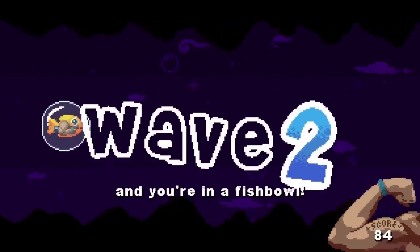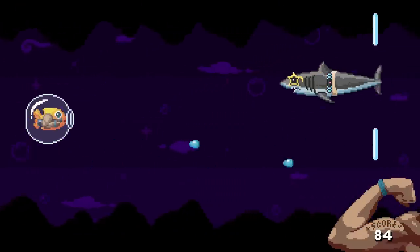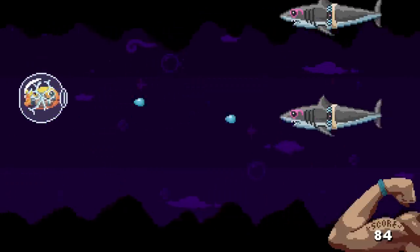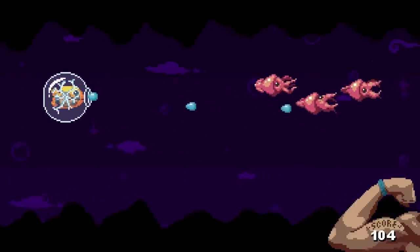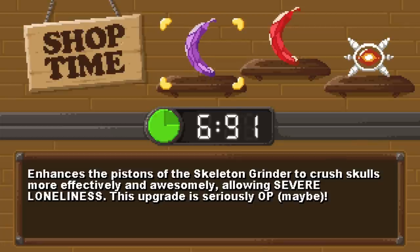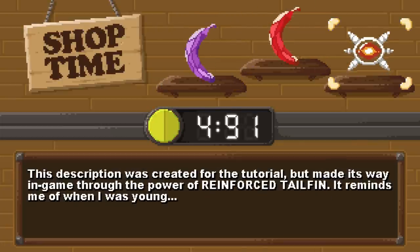Upgrade choices: eyes of an eagle, brand new home, or cannon. Brand new home — you're in a fishbowl! Does that have any effect? Oh yeah, it's armor! Oh my god it's armor — I'm using it up really quickly unfortunately, but okay, that works.